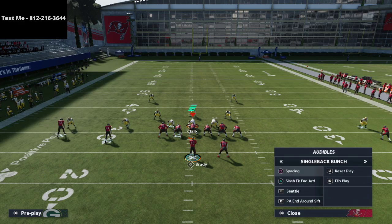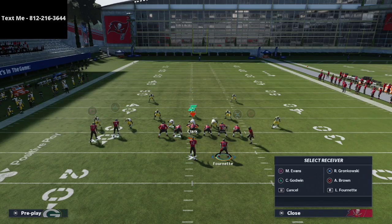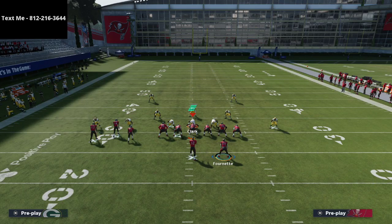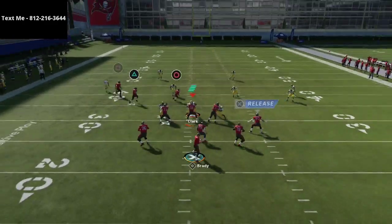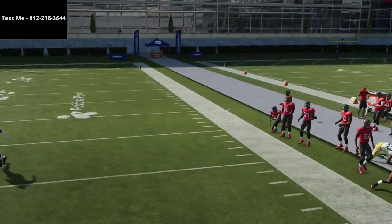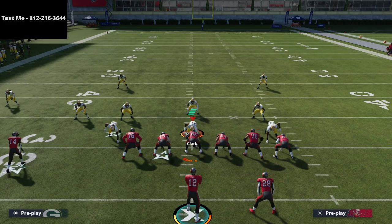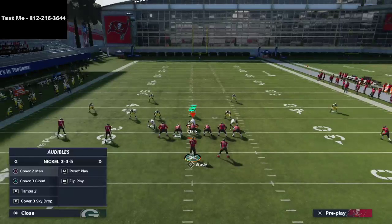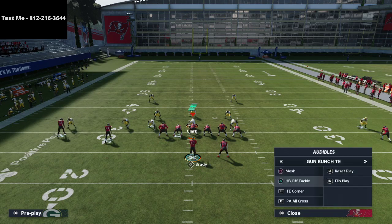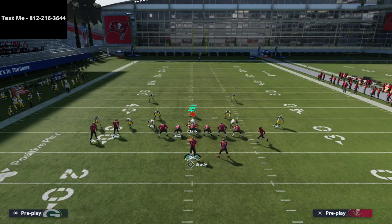Here's another example — the PA Cross, one of the most effective plays in Madden right now. Pay no attention to the drag getting open; just watch the coverage on the crossing route. The drag's covered, the crossing route is handled by the outside quarter. I haven't fully labbed this, but I've noticed a lot of Cover Three beaters aren't being run anymore because Cover Three has been patched and works differently now.